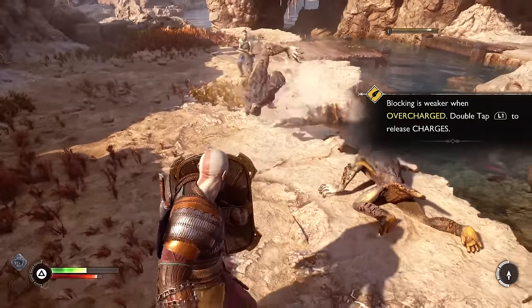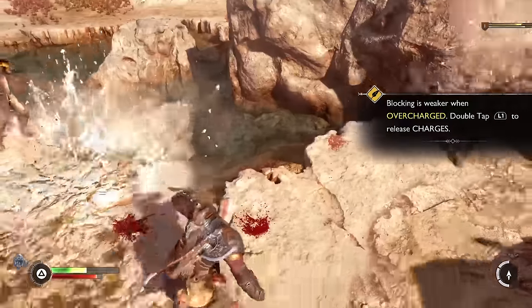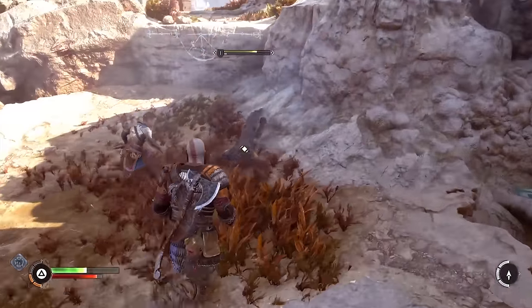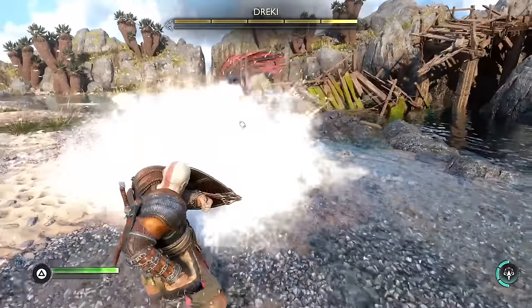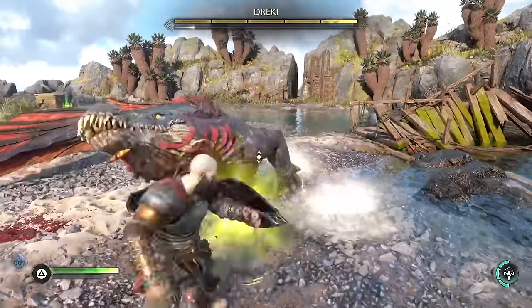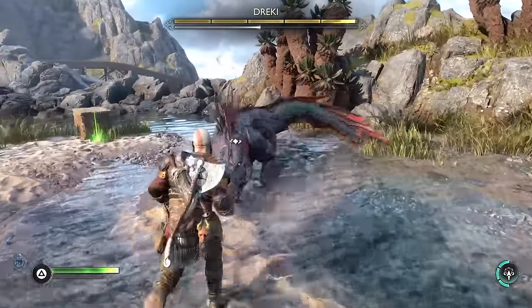I decided to risk it for the brisket and chose the stonewall shield since it was different than the one I'd been using, and it turns out it actually does more damage, which makes sense since it's four times the size and twice the girth. One issue throughout the run is that since I had to keep swapping between multiple different shields I had to keep them all the same level, which meant gathering a bunch of different materials.